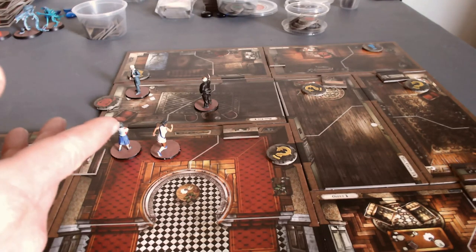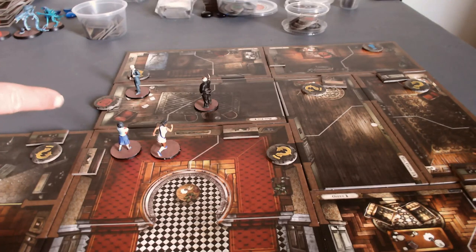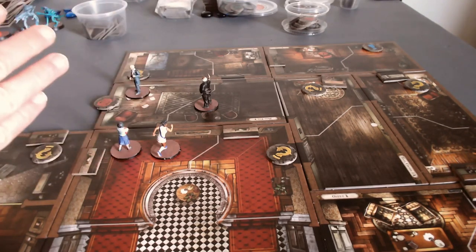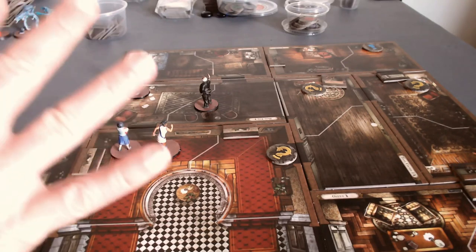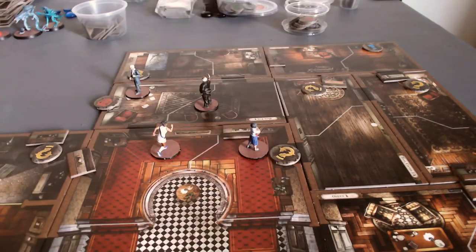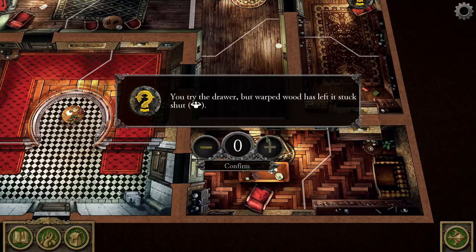Meme still has her turn. She could move over here and search the desk, but then she'd be farther away from the door, which makes me nervous. I kind of want to have all hands on deck when we open that door — but I hate to waste a move. So I'm just going to have her move here and search through that search token. 'An end table stands against the wall holding a telephone.' We'll search that.